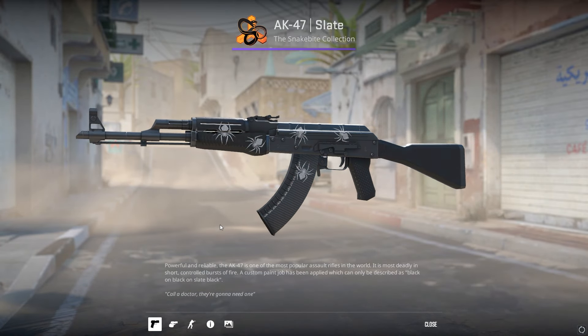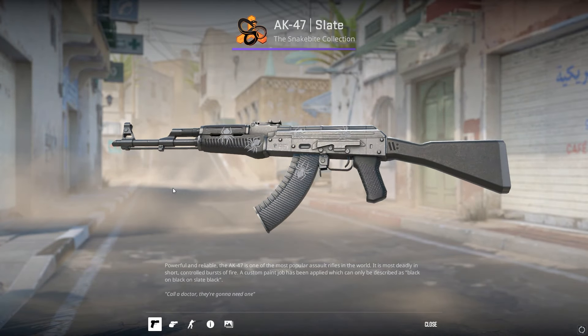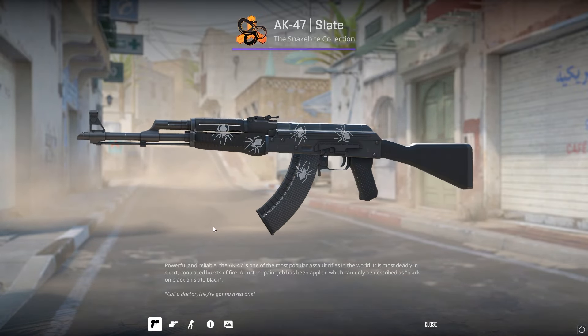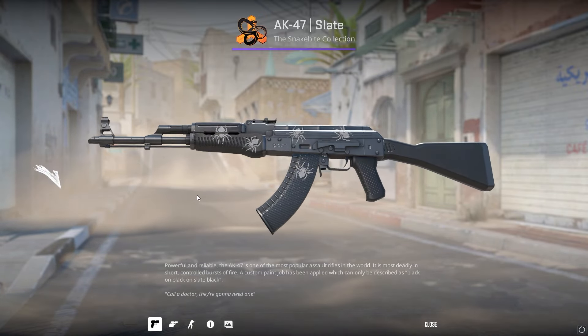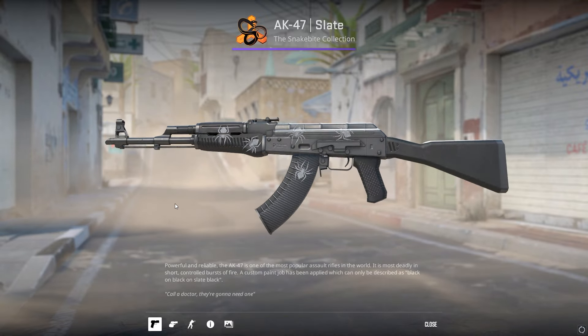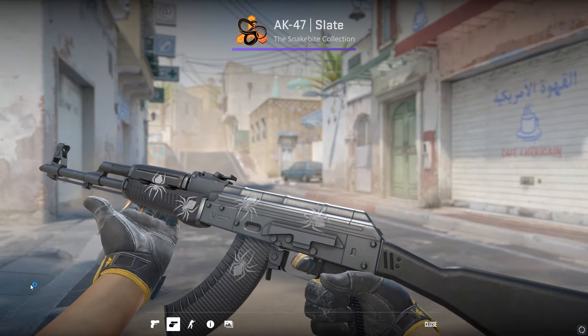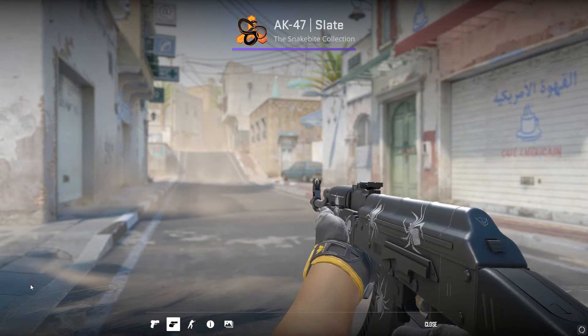5 fully scraped Gold Web stickers on an AK Slate is one of the most budget-friendly crafts you can get. Stickers are only about $0.18 each on the Steam Market, and the AK Slate itself is only a few dollars as well — it really brings the skin to the next level. Just make sure you scrape them to 100% and it looks the best.